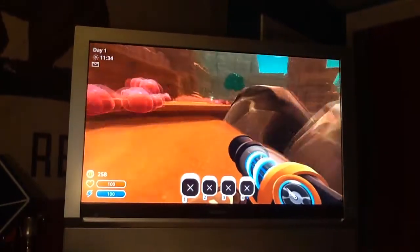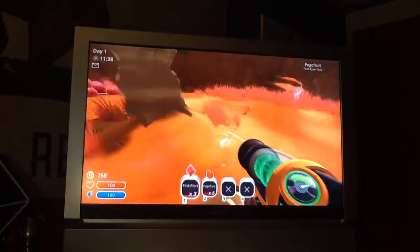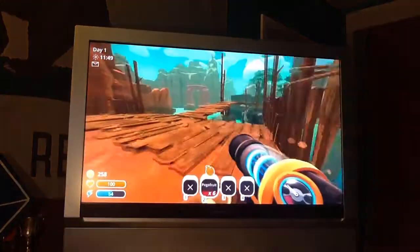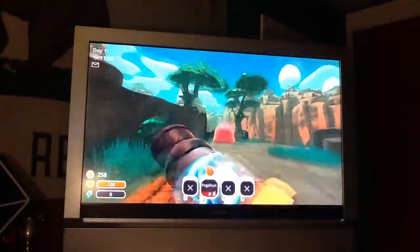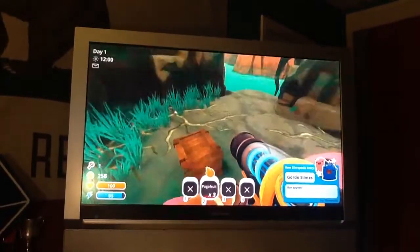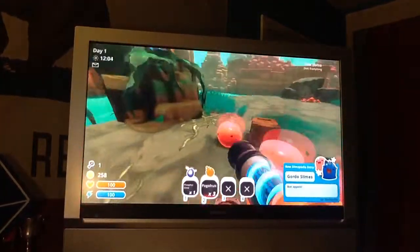You saw that gold slime right there — I wasn't trying to make a largo. That's a gold slime. Gold slimes are really rare; it's basically impossible to encounter one on the first day. We just killed it and we get this — you see that happy face? That's a slime key.